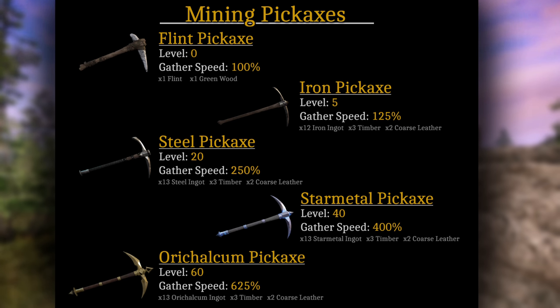Our first option is the Flint Pickaxe. I would recommend making it while you're on that starting beach area doing those quests. You do get one later through a city quest, but you could miss out on a lot of nodes in between. Moving on, you have the Iron Pickaxe starting at level five to equip — I'd recommend finding one as soon as possible. Then the Steel Pickaxe, and you can see that giant increase between 125% and 250% gathering speed, which is very beneficial. If you can get into steel pretty early on, I'd recommend it. Then there's the Star Metal and Aurichalcum Pickaxes, which are also very good upgrades.